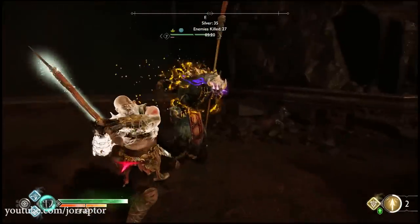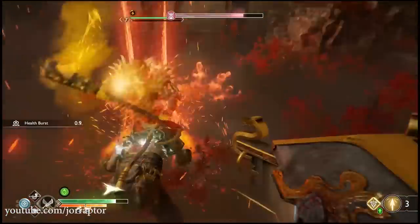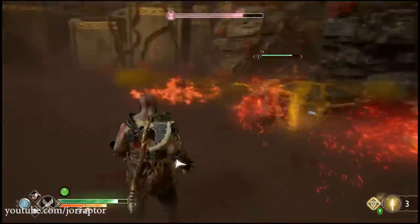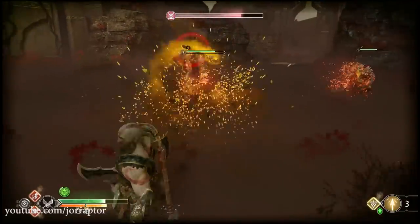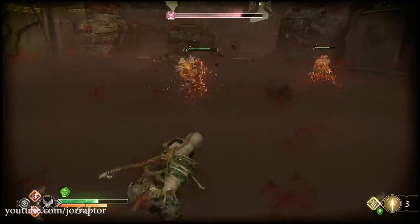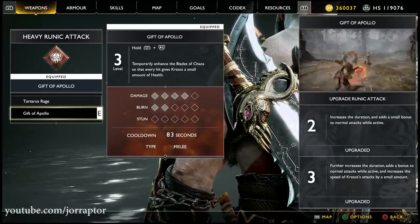You can also get more health back to get back into the fight with the Gift of Apollo runic attack — after you use it, you can immediately use it again if you activate the Talisman as well, whereas normally it has an 83-second cooldown. I touched on this awesome runic attack in a recent video you can watch by clicking on the screen.